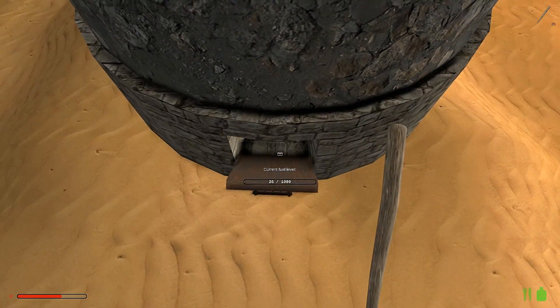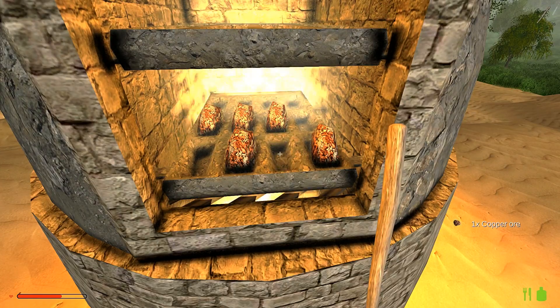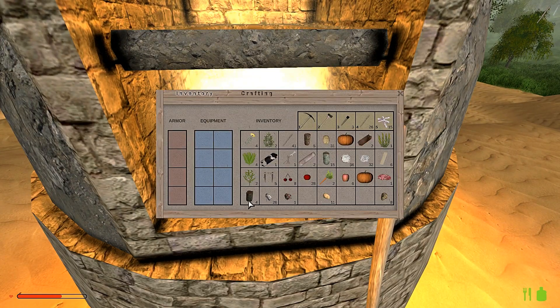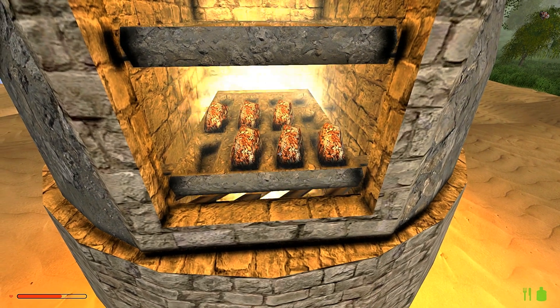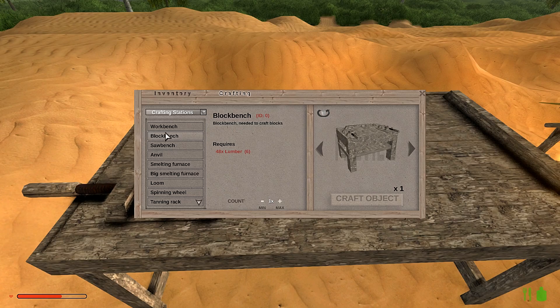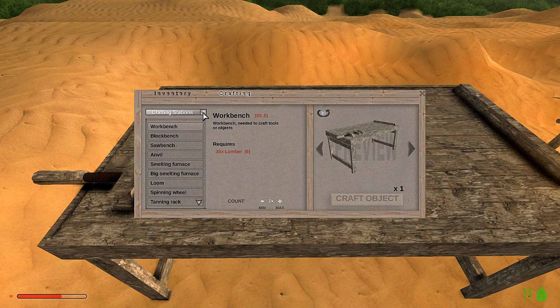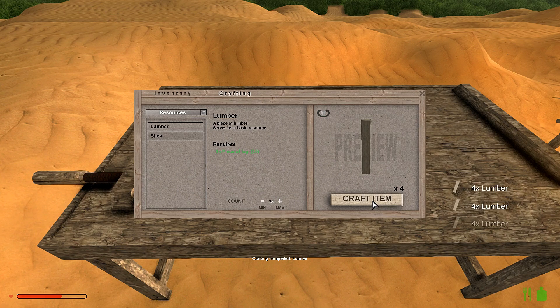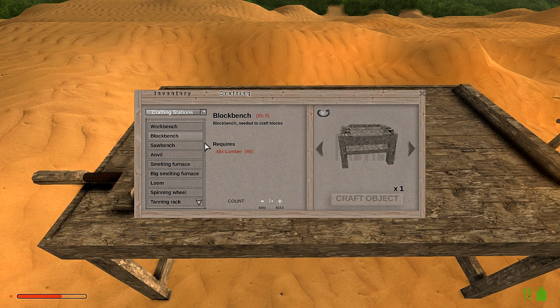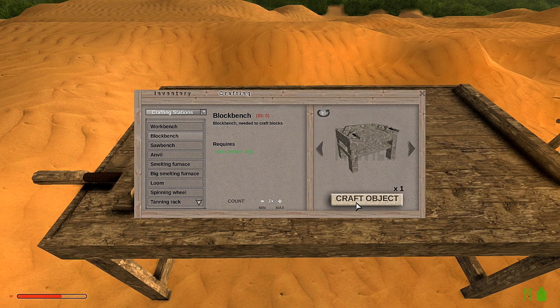I hope it doesn't reset. Alright, so now we got things to do. Let's make a block bench — we need 46 lumber. I can actually do that here now, that's kind of cool. We need lumber so let's craft that lumber up. Crafting stations: block bench — thought I had it. We want a block bench, let's craft it up.